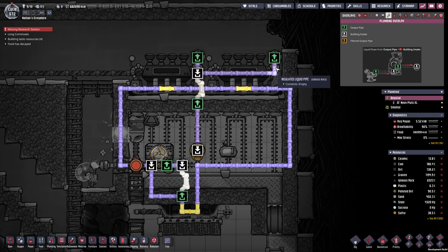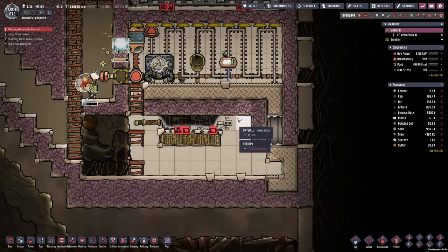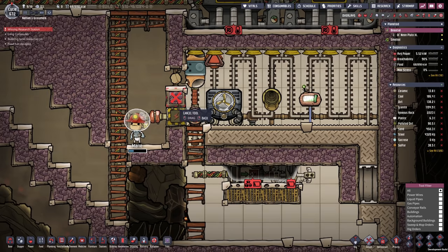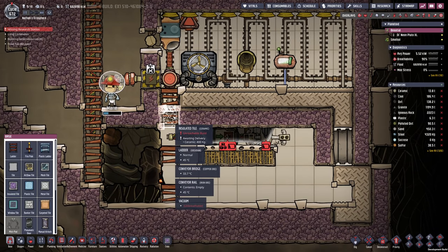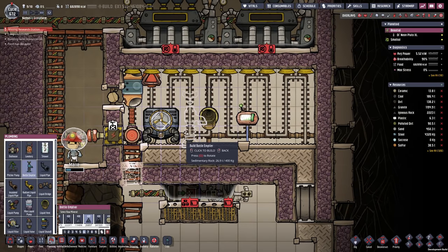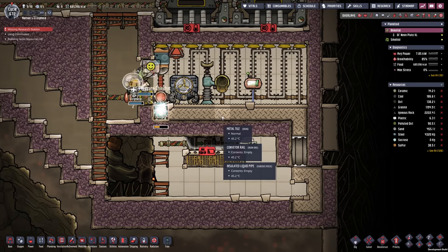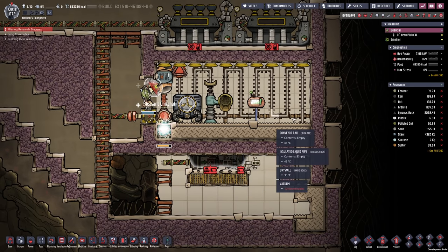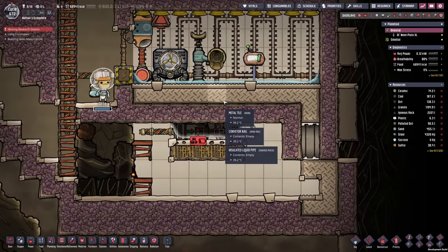I took myself the liberty of finishing what we already planned out previously. The only addition I added is the exhaust pipe of the steam generators that goes directly back into the steam room. There are two things I forgot — namely, we want to close this room completely off, and I also need to re-add my bottle emptier to fill the room up with the initial layer of water. So a little bit of water, enable auto bottle, and we're going to add at least 200 or so kilograms per tile.